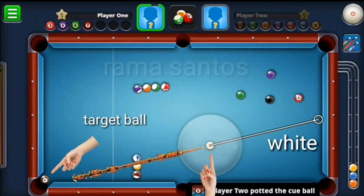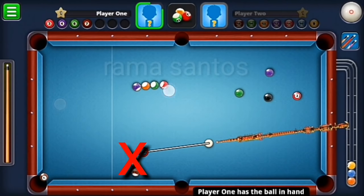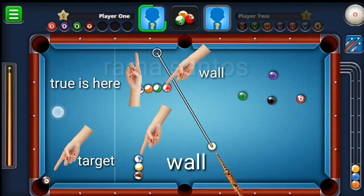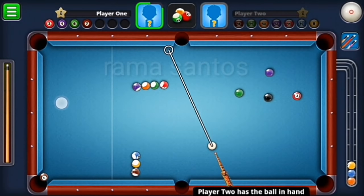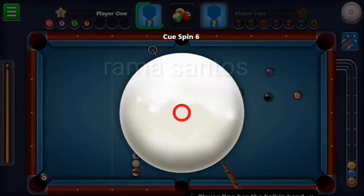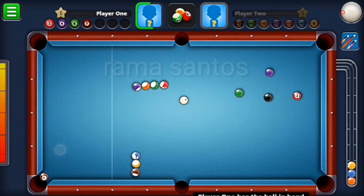Okay, now secret series. Imagine this is your position — look at the target, oops, walls everywhere. Okay, the target is here, so how do I put my target ball? By using spin — left or right spin — boom.